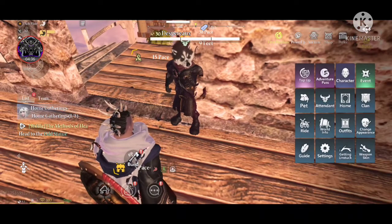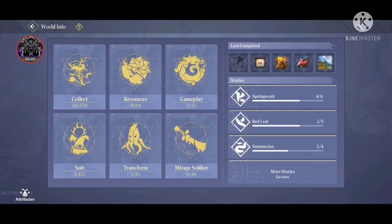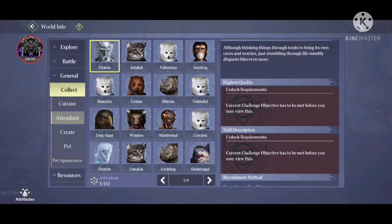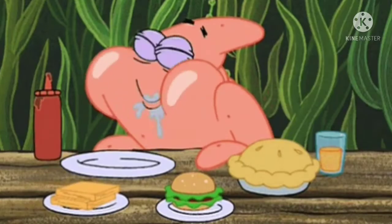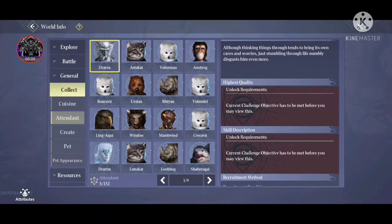Now I'll show you how to recruit different types of attendants. First, go to the Collect World option, then select Attendant. You can bring different types of attendants into your home. They need a good place to stay, so you'll need different types of furniture in your house. You'll also need food and other items like ink black stone, purple stone, etc.